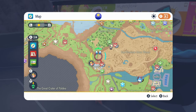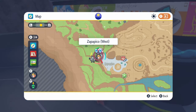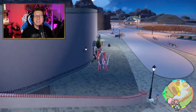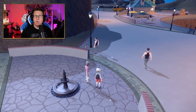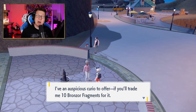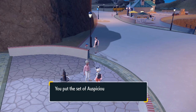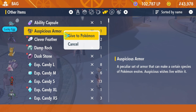So now what I need to do is go over to Zapapico, and we're going to look for the NPC over here that we can trade with. I'm going to fly over to the west side of Zapapico, go over towards this fountain, and there's an NPC that's looking to trade. Once I talk to them, it says they want to trade. They're going to give me my Auspicious Armor because I'm in Scarlet, and if you've got your Sinistea items, then you will get the Malicious Armor for your Ceruledge. Now all I have to do is give that item to my Charcadet, and now it's going to evolve.